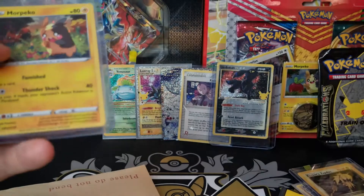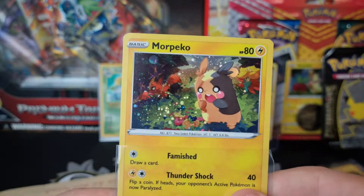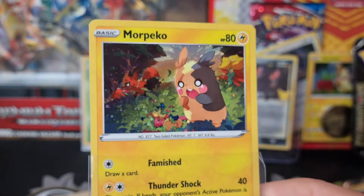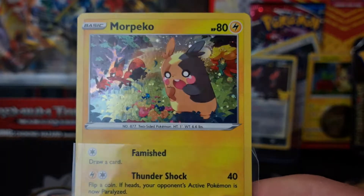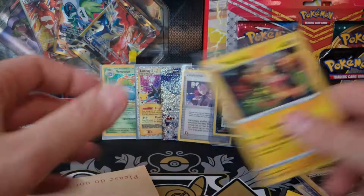I think these are bonuses - the nice Galarian Moltres holo and the Morpeko promo. I haven't seen this one in a while. Just take a close look at that crazy Morpeko - you've got the little Eldegoss there. That is just beautiful, I love that. Thank you for those.